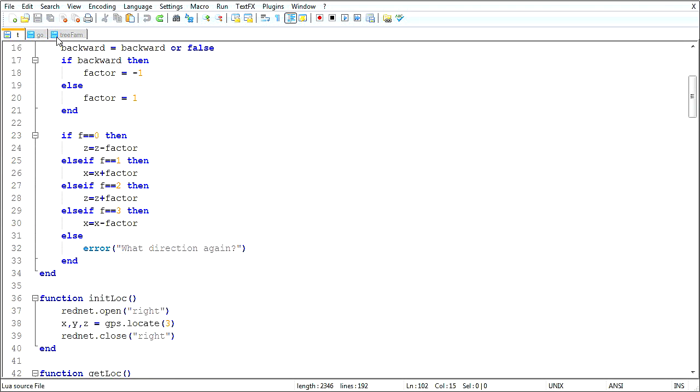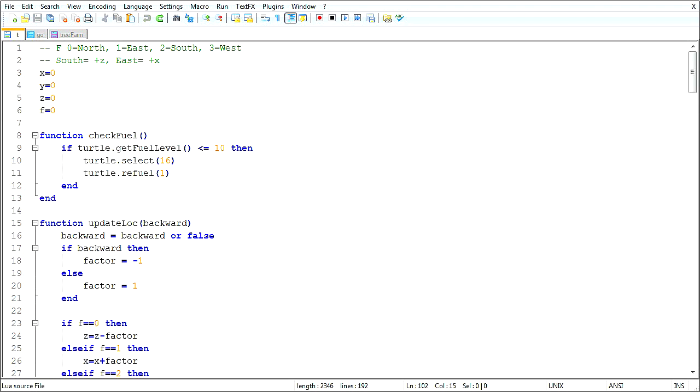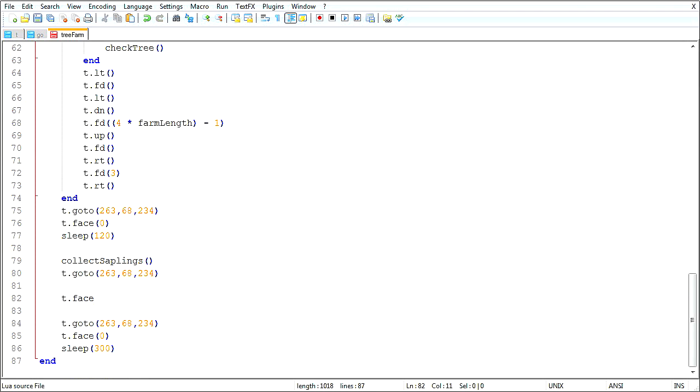My auto-refuel thing should be on slot 16. Yes. Okay, good. So here we have T face, and west is 3. Maybe I'll remember those one day. And then we say unload... just unload, fine.